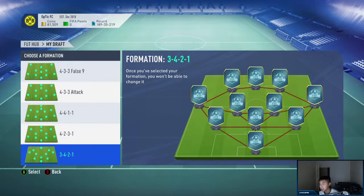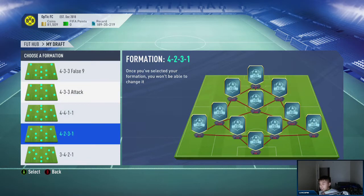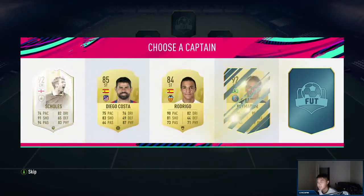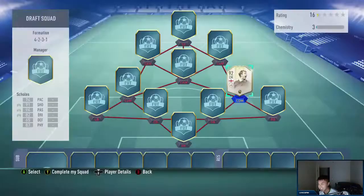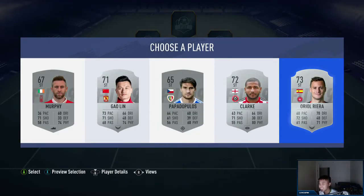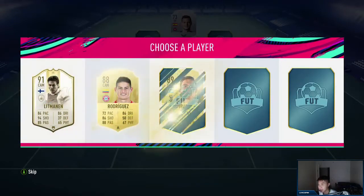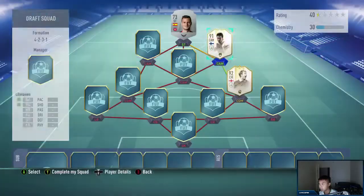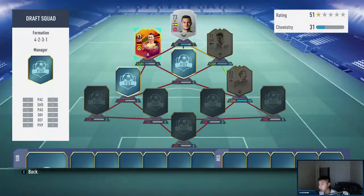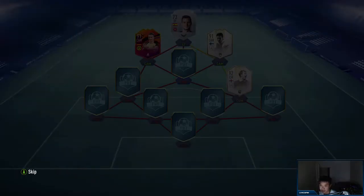The 4-2-3-1 has three CAMs, the 4-3-3 attack and 4-3-3 false nine are other options. I'm going to go with the 4-2-3-1 since it has three CAMs and CAMs are pretty big. Good start here! Let's get the bad picks out of the way. Reus is a good pick at 91. Out of my four picks I got two 91s, a 92, and a silver, so I don't have to worry about a silver later.